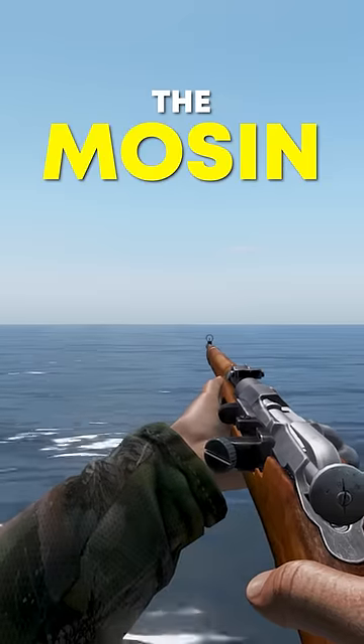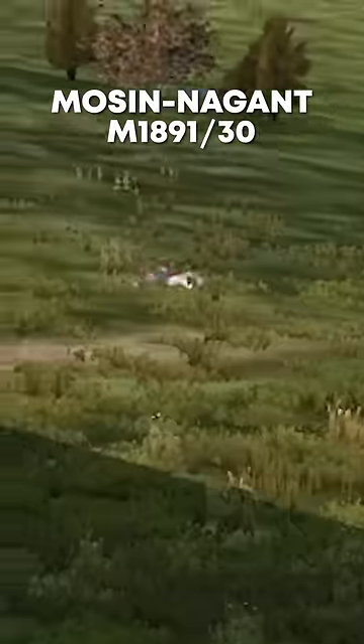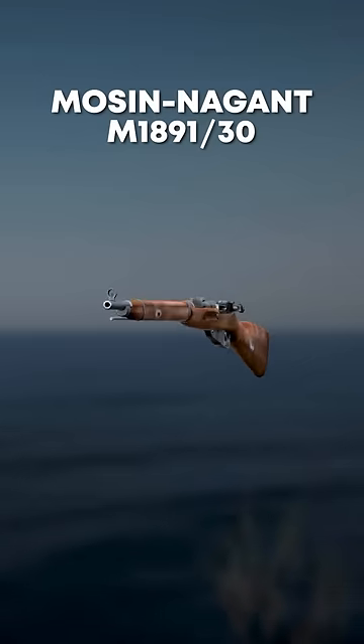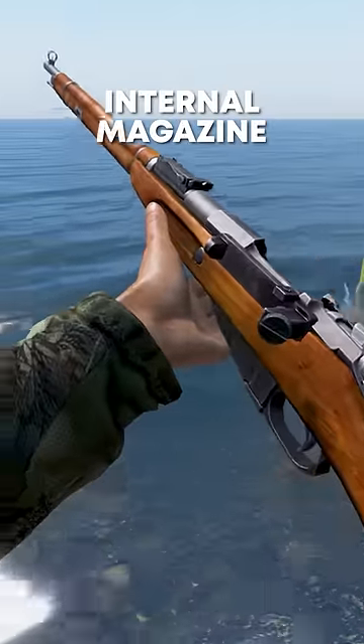Don't underestimate the Mosin. This five-shot bolt-action rifle is based on the Mosin Nagant M1891-30. It uses 7.62x54 rounds and is fed from an internal magazine.